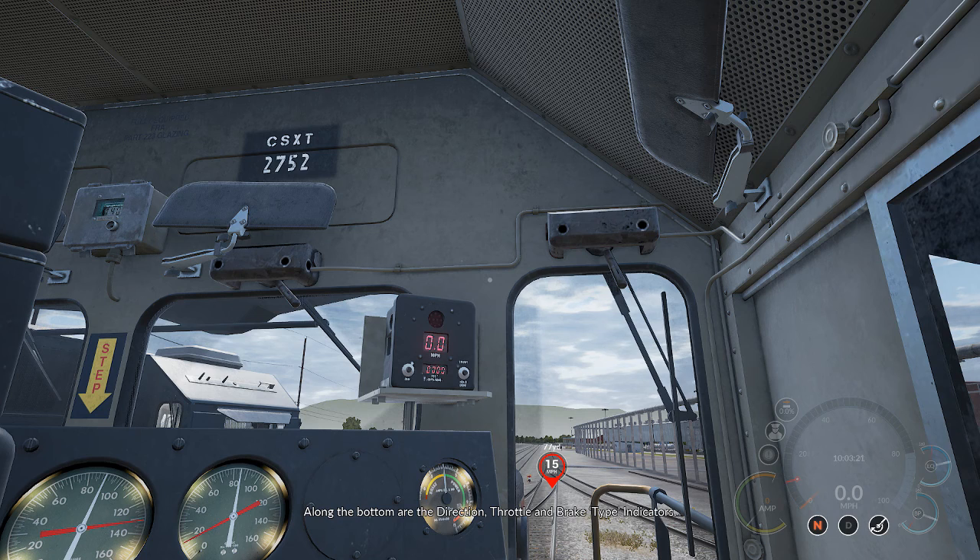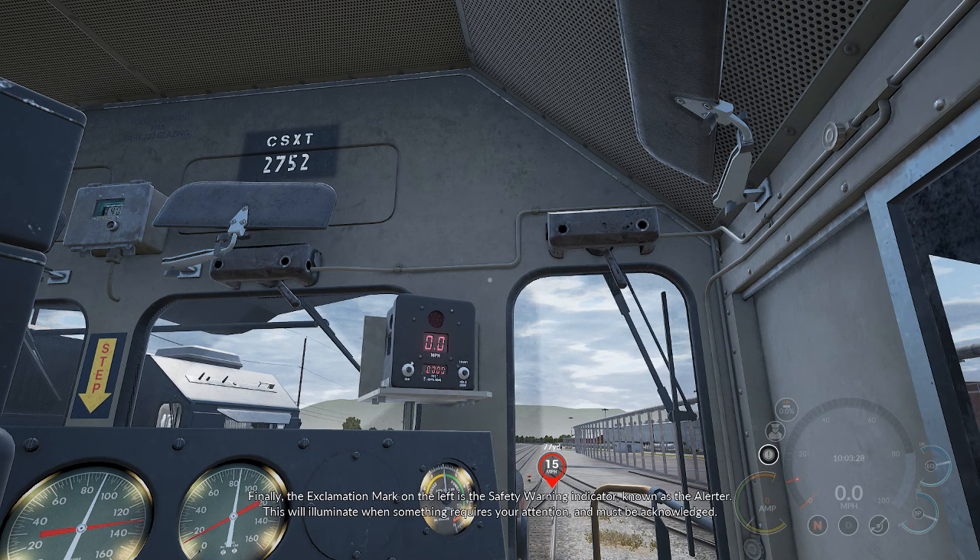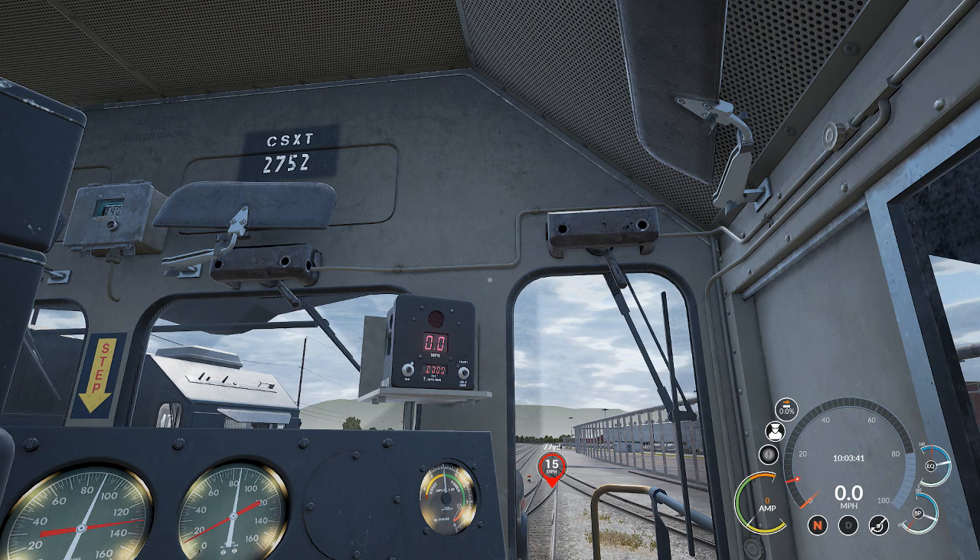Along the bottom are the direction, throttle and brake type indicators. Finally, the exclamation mark on the left is the safety warning indicator, known as the alerter. This will illuminate when something requires your attention and must be acknowledged. Sounds like something I need all the time.